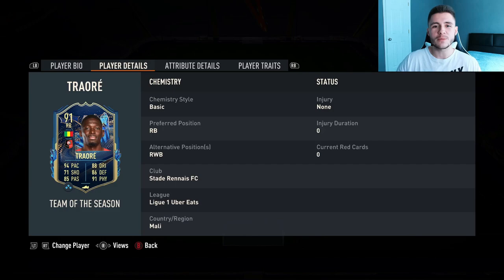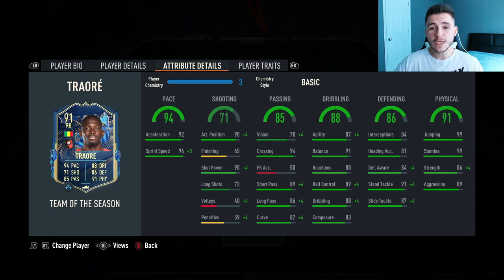If you guys do remember, Hamari Traore's out-of-position card could play a central position — center defensive mid. I wish there was the same case with this card, but he can only play right-back and also right-wing back. If we go ahead and look at his in-game stats, we can see that the card is very well-rounded apart from his shooting.